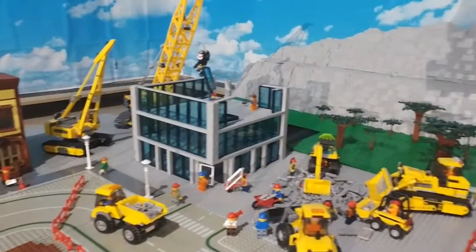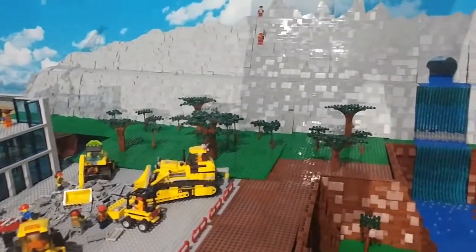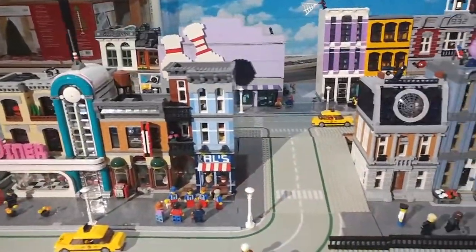And then there's the mountain — where it used to be a forest, I've changed it up with the mountain. You can see a couple of mountain climbers up there and then the waterfall. Alright, now we'll take a look at the lower level modulars.